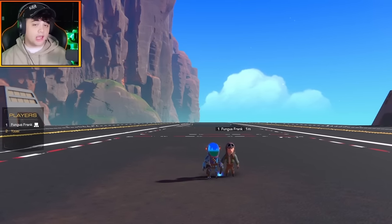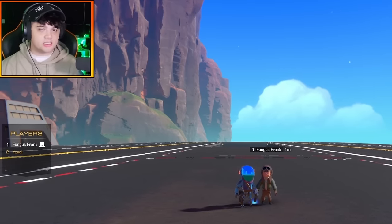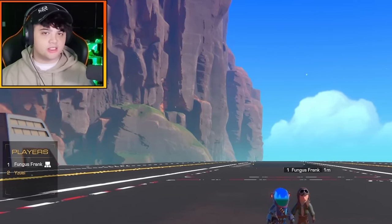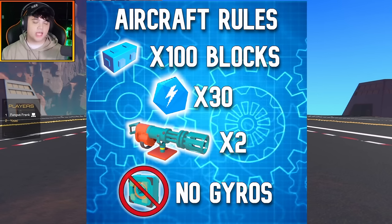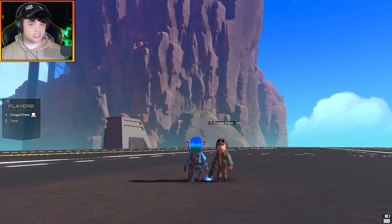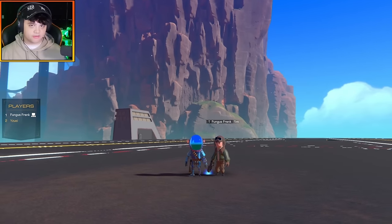I challenged my viewers to build a dogfight-capable aircraft within a set of rules for today's dogfight challenge. The rules were pretty simple: build an aircraft within 100 blocks, 30 power cores, only two miniguns, and no gyros, no shields, and no weird gadgets. Me and Frank are going to pick five of them each off the Steam Workshop and put them head to head in 1v1 dogfights.